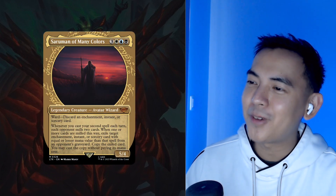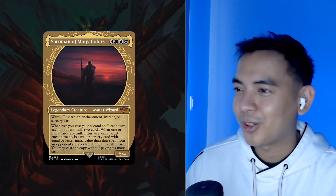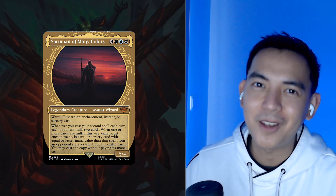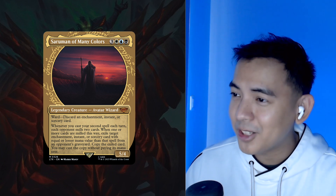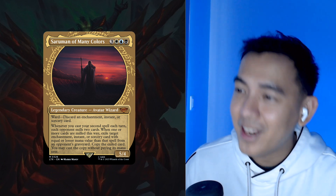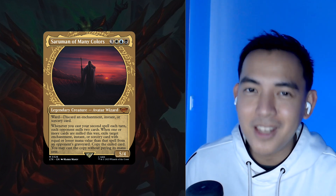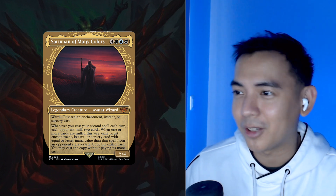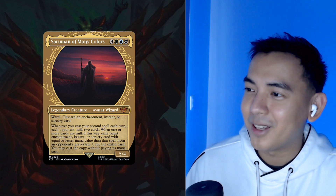Saruman is a 6 mana value 5/4 Avatar Wizard with ward — discard an enchantment, instant, or sorcery. So off the bat, he already protects himself and is pretty hard to remove. Whenever we cast our second spell each turn, each opponent mills 2. We then exile any enchantment, instant, or sorcery from their graveyard, but only if it has equal or lesser mana value than our second spell. We copy the exiled card and can then cast it without paying its mana cost. Quite a mouthful and a pretty complex ability, so there's a lot to unpack here.